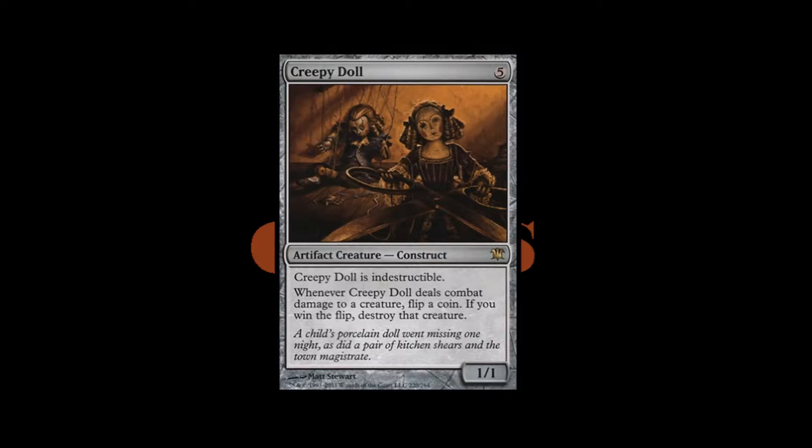But this was 2011, so whatever, let's move on. Whenever Creepy Doll deals combat damage to a creature, flip a coin. If you win the flip, destroy that creature. I love this. I love it. It's just absolutely crazy.